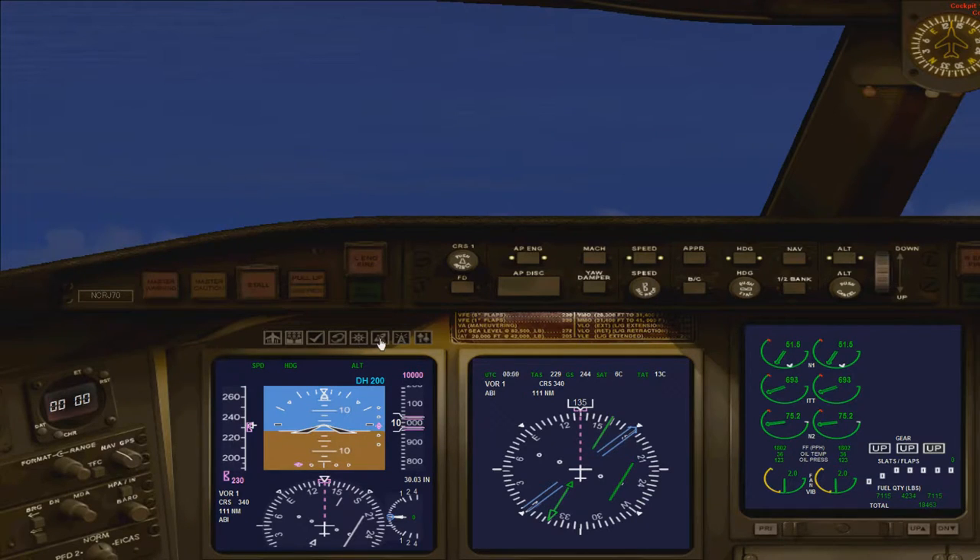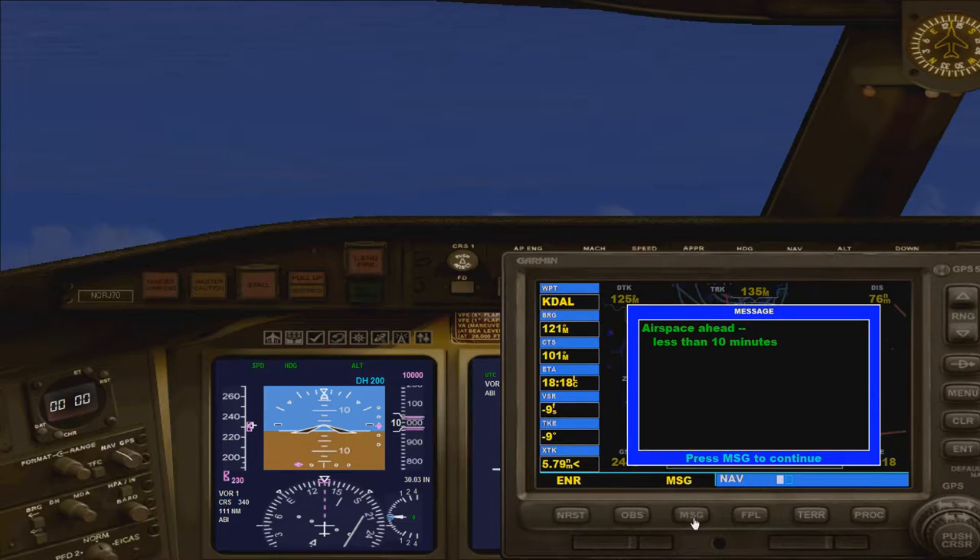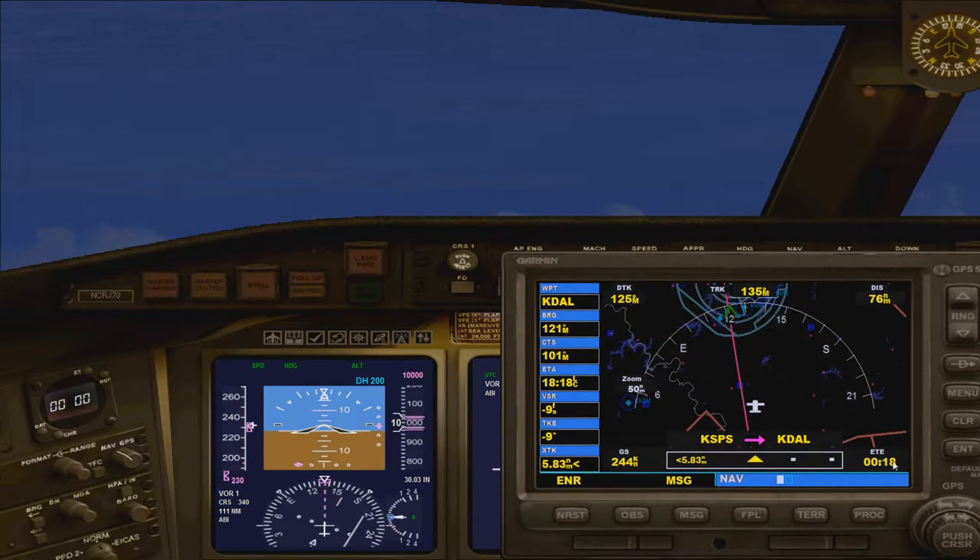We're going to go ahead and bring up our GPS because I want to see — there's Dallas Fort Worth airspace right there. Airspace ahead, less than 10 minutes. I'm going to be there in about 18. We're about 75 nautical miles from our destination.